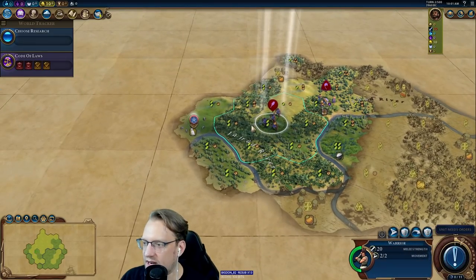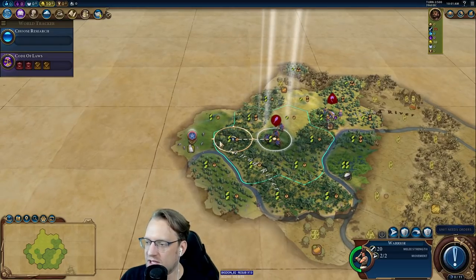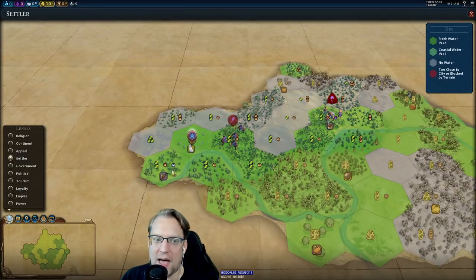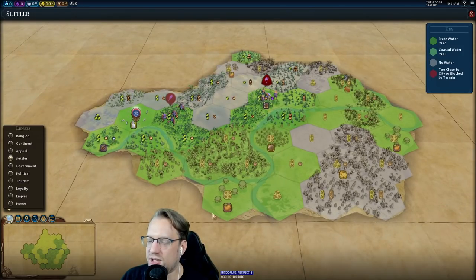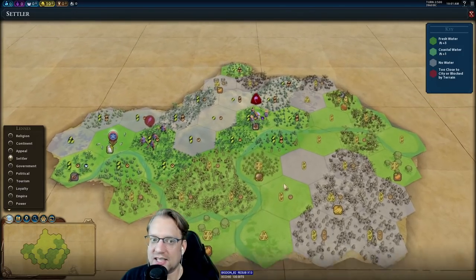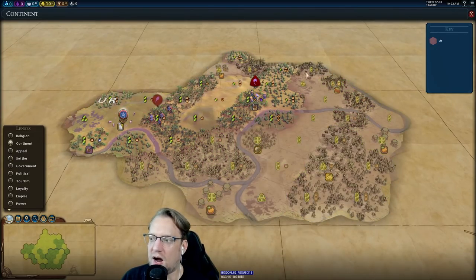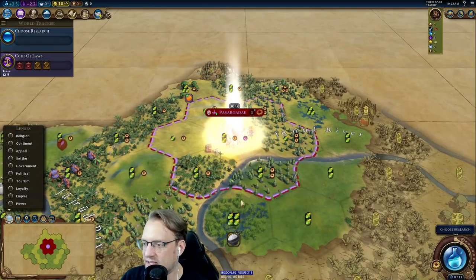I don't think there's anything that would change my settling decision. I don't want to go on this hill. Now we also have tobacco, so I'm pretty committed to plantations as our Pantheon — that's a lot of extra culture. Triple continent luxuries: each continent has four unique luxuries, and we've seen tobacco, citrus, and coffee, so three of them are plantation-oriented. Seems like that's going to be a thing.